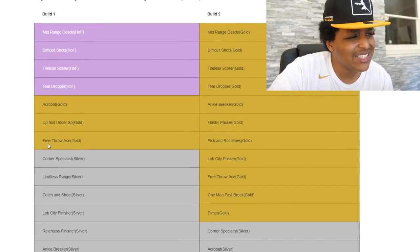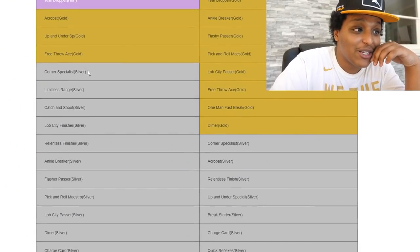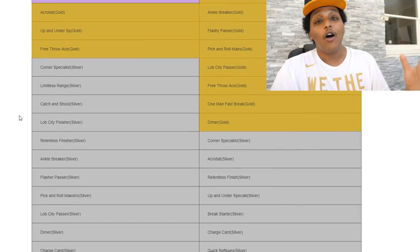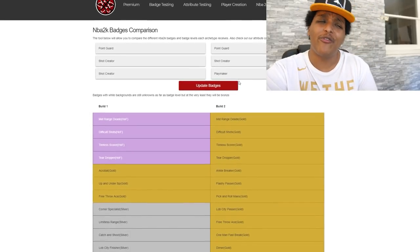There's also acrobat for up-and-under — shot creators get up-and-under specialist on gold, which is surprising. The main reason I put this build on the list is the silver badges. For whatever reason, they gave pure shot creators all of the sharpshooter badges on silver: corner specialist, limitless range, catch and shoot, and lob city finisher. So you'll finish well, handle the ball, and fade off screens without needing much space. Depending on height, between 6'3 and 6'4, you're looking at a 72 to 74 open shot 3 — not great, but definitely workable. If you've been a shot creator kind of player, you're going to love this build.